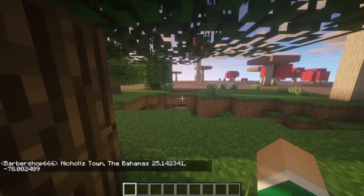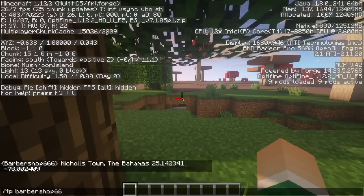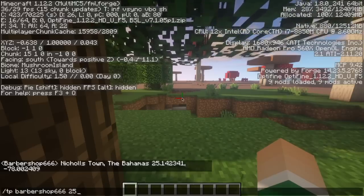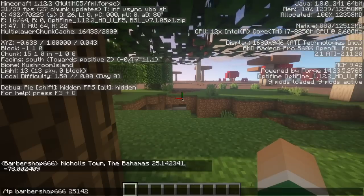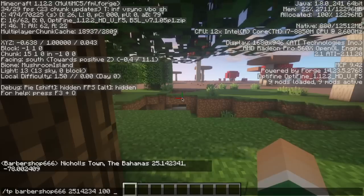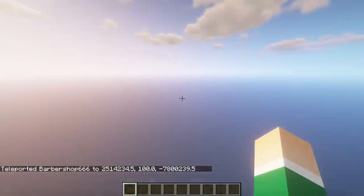So for 25.142341, you eliminate the last digit, get rid of the decimal place entirely, and you have your coordinate: 2,514,234. Then guess the elevation, use the same procedure for the z-coordinate, and you should be ready to teleport to your destination.